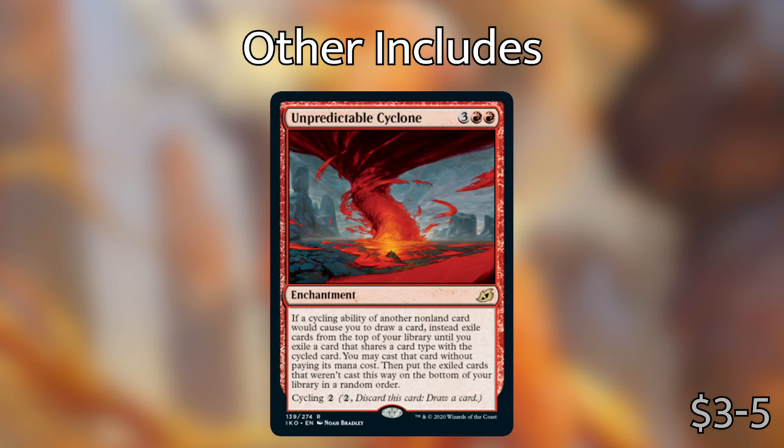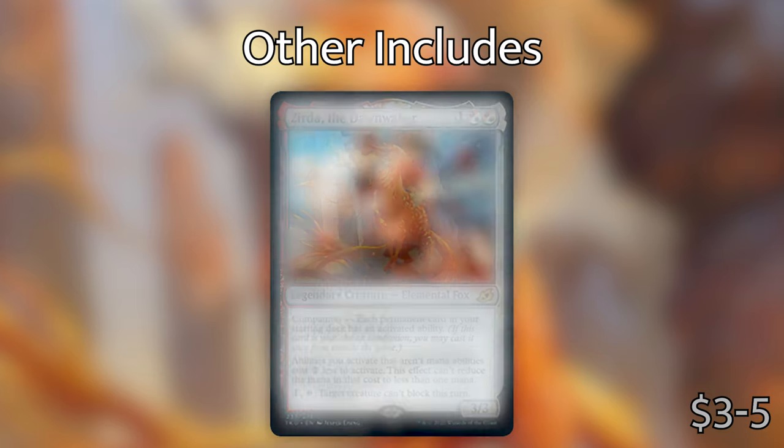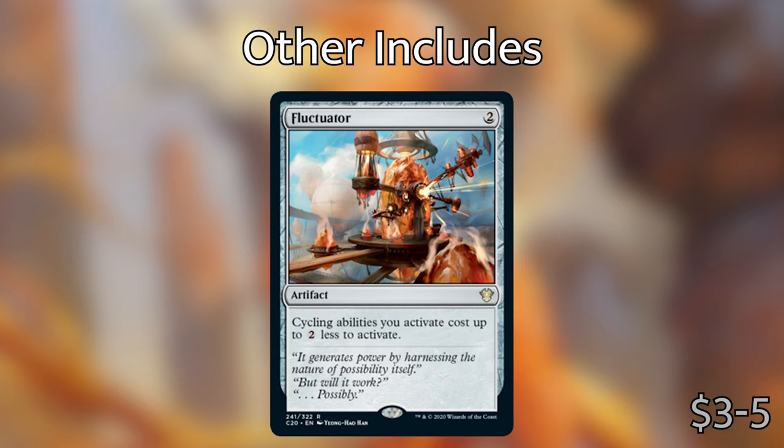The last card we're putting in is Zirda the Dawnbringer, another card from the Ikoria Standard set. It's a legendary creature Elemental Fox that costs one hybrid Boros, hybrid Boros, and it says abilities you activate that aren't mana abilities cost two less to activate — though this effect can't reduce the mana cost to less than one. So basically, with Zirda on the battlefield, all of our cycling abilities cost two less. It's very similar to another card in the deck, Fluctuator, which costs two mana and says cycling abilities you activate cost up to two less to activate. Having that extra redundancy in the 99 is super nice.